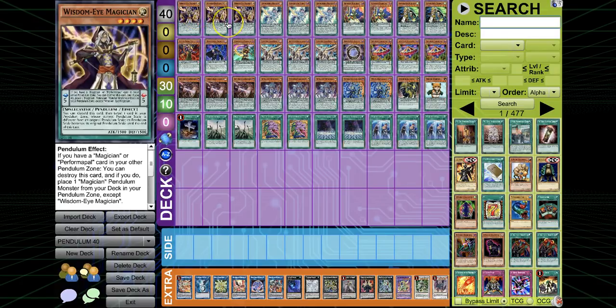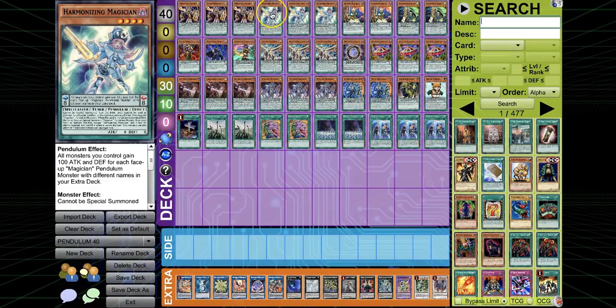Three Wisdom Eye Magicians obviously — Wisdom is incredible right now. Triple Harmonizing, you need it to get your plays to resolve. And you want Omega first turn — you want Omega as soon as possible.